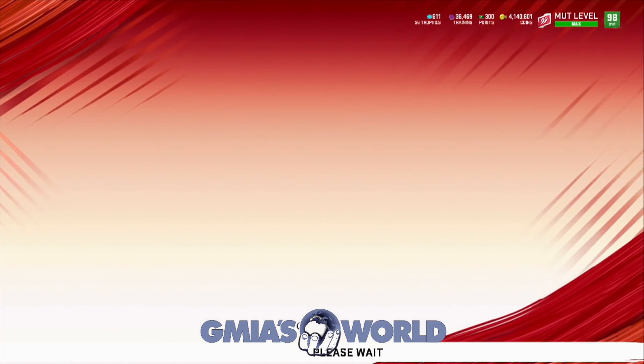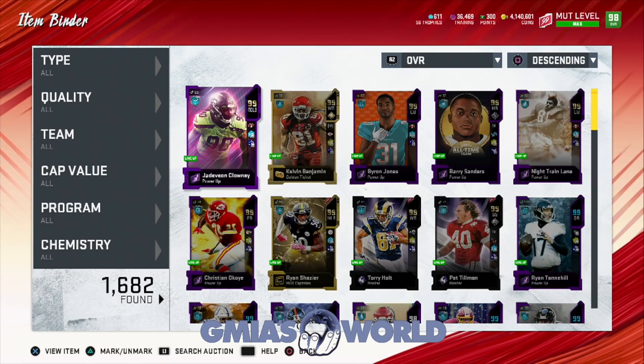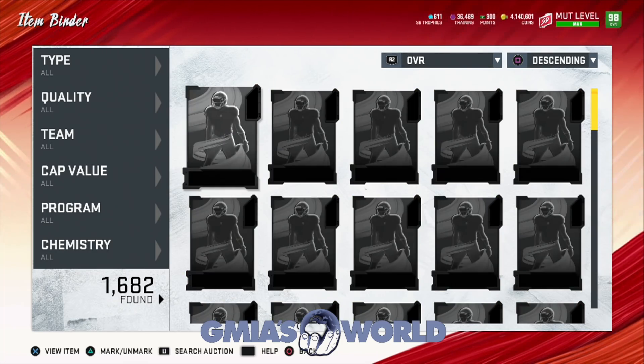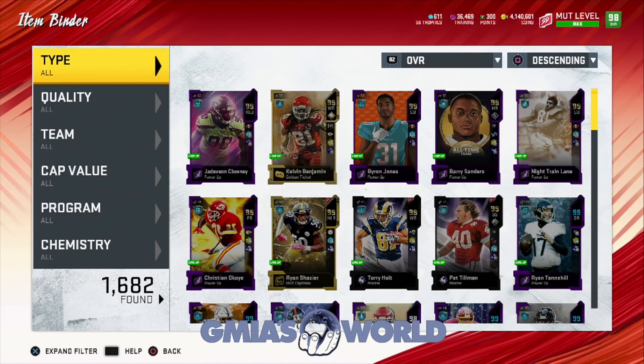It turns out we can pick any of those 97s. You guys pick the 97 you want me to get and we'll figure it out — probably get a gameplay with it. But it doesn't really matter because with everything going on with the draft picks, it's not really helping our situation since we can't do anything else with them, and there's no exchange sets for 97s.